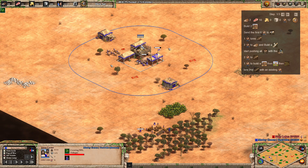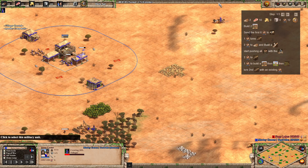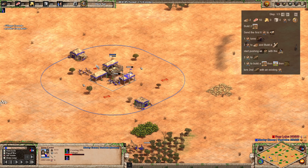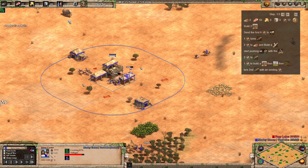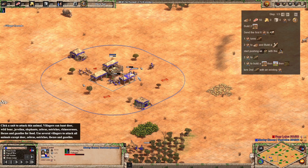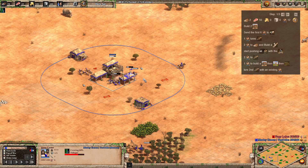Now we've got the two on wood, we're going to send another two onto boar as we keep pushing those deer in. At this point, if you've only got the one deer, you may start thinking about sending an existing villager to get the second boar in. But you should be okay if you've got the second deer — you shouldn't need to do it just yet.